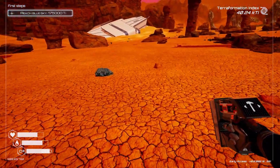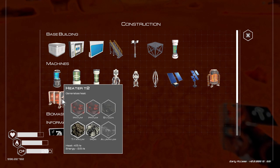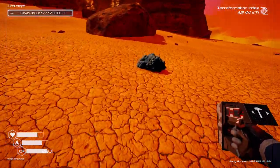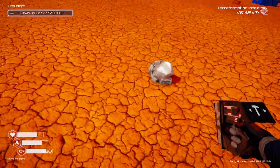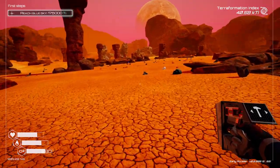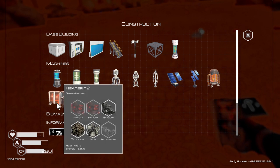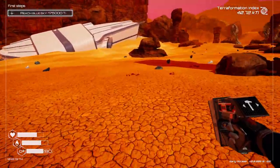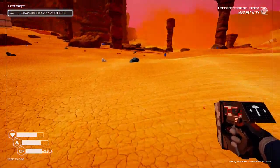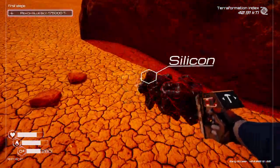We need two titanium for each drill. We've got four there. What about a heater? That needs one as well, and some silicon. I'll grab an ice. See if we can find some silicon — looks like there might be some over there. Maybe another iron or two. Always going to use more silicon.